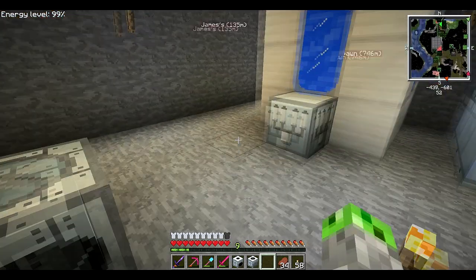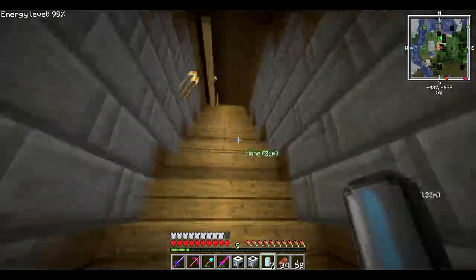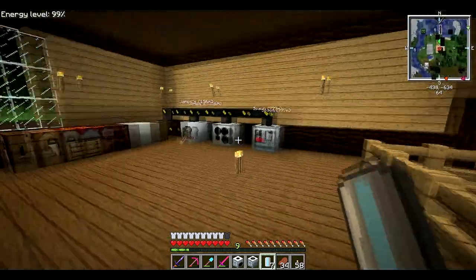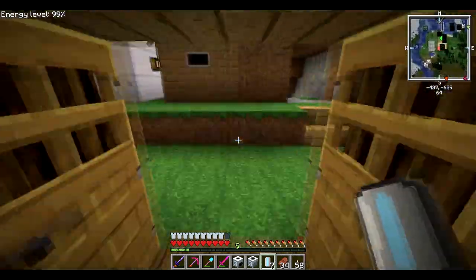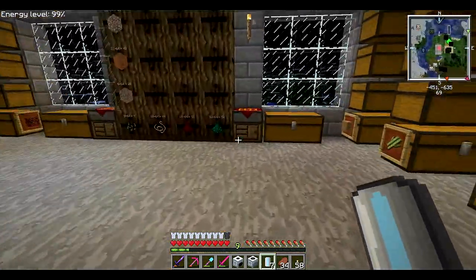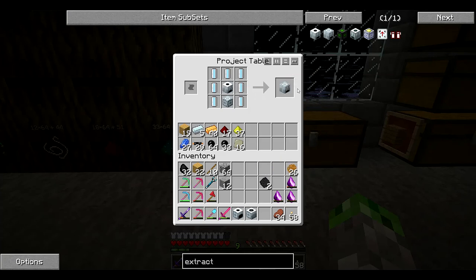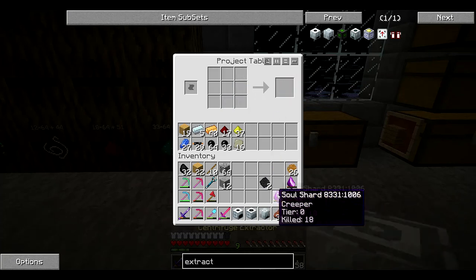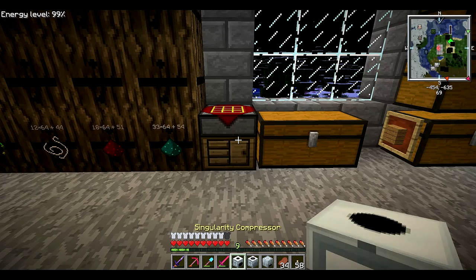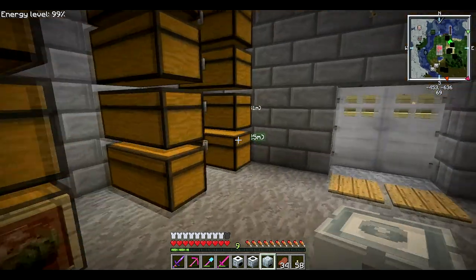Electrolyzed water cells is significantly easier than I remember it being when I had to completely make an electrolyzer just to do that — now we already have one, so it's pretty simple. One, two, three, four, five, six, seven — advanced machine block and extractor — that gets us the centrifuge extractor, fantastic. So we've got all three advanced machines now.